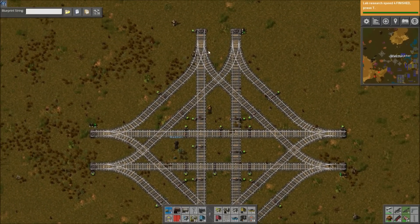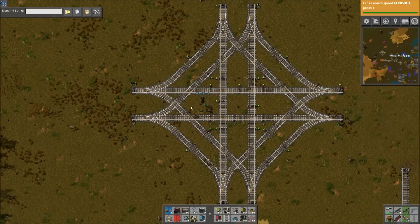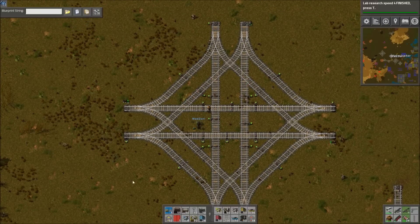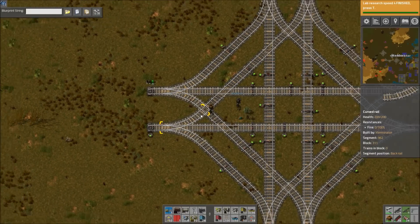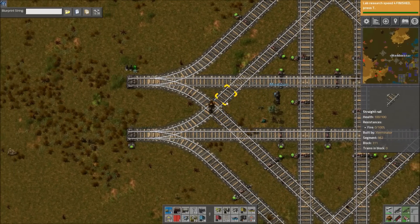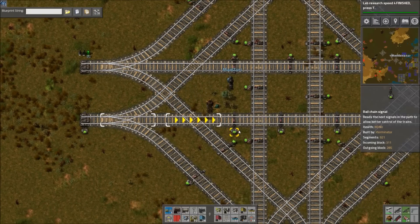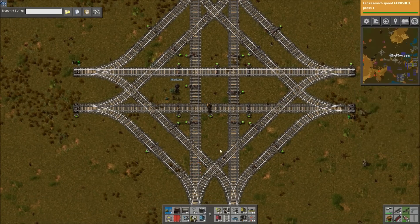So the throughput is not as high as it could potentially be. You would want to build this larger so that you can actually fit the signaling you need before and after every crossing — which would require quite a lot of signals for this to accept multiple trains from different directions at once.